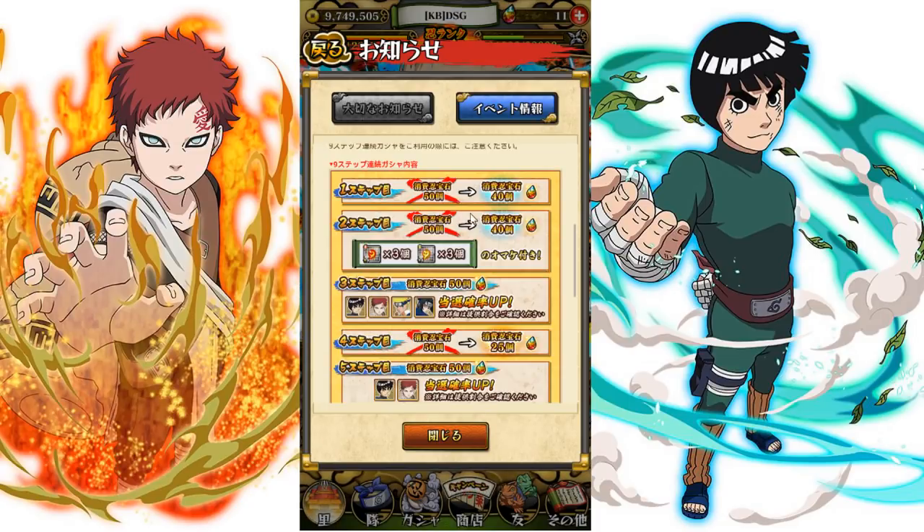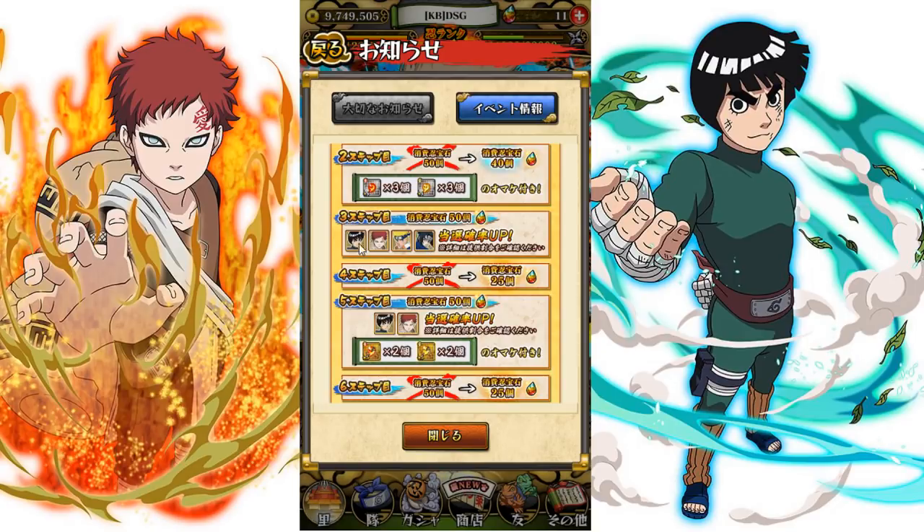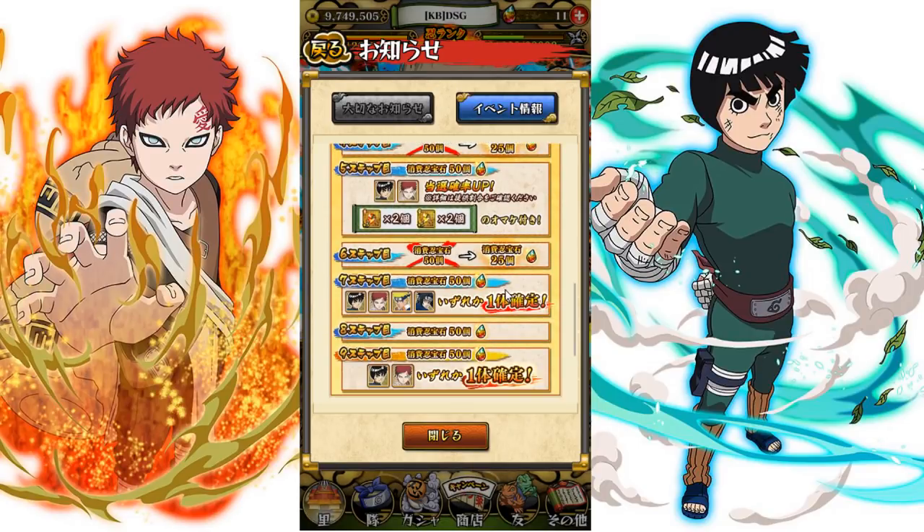Here's a step-up: 40 pearls and you get three, and three. Long story short, you don't have to grind for these — you can just summon for them. 50 pearls and all four of those are rate-up; 25 pearls for those two rate-up; 25 pearls guaranteed one of those; 50 pearls guaranteed one of those two.